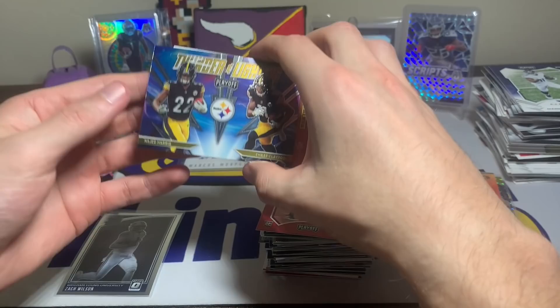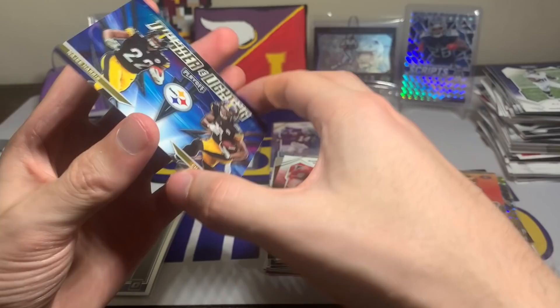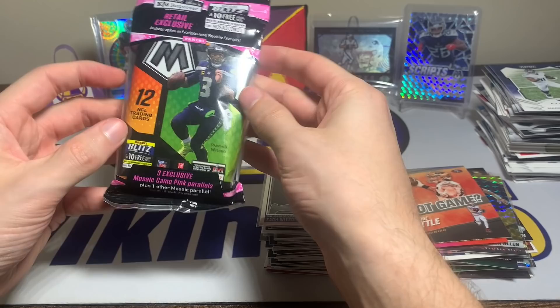We also have a Thunder and Lightning Najee Harris rookie with Chase Claypool. I like it — I'm going to sleeve that one because it's a Najee rookie card. That is cool. Let's throw the Zach Wilson on there too.